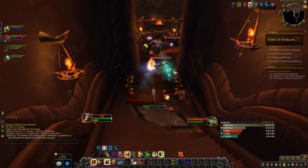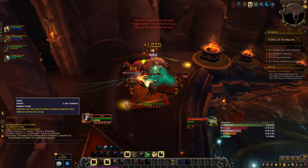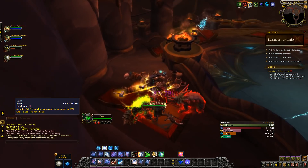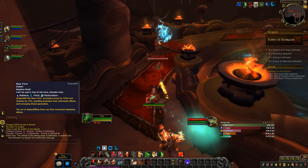A very good change was made to bleed effects: Thrash, Rake, and Rip are haste-based now and will tick faster depending on how much haste you have. Dash has been reduced to a two-minute cooldown and is down to a 60% movement speed bonus for 10 seconds. Bear Form's stamina gain is reduced by 25%, but the armor did increase and has been raised to 220%.